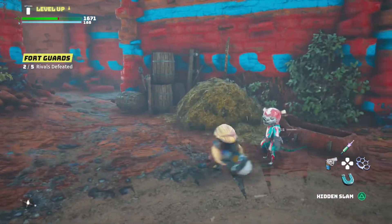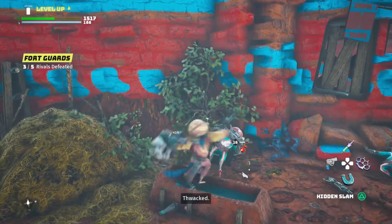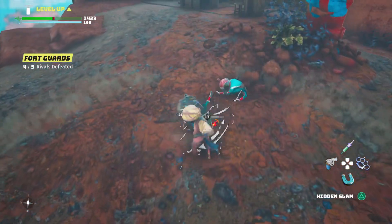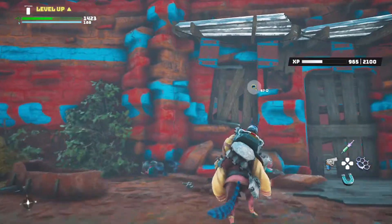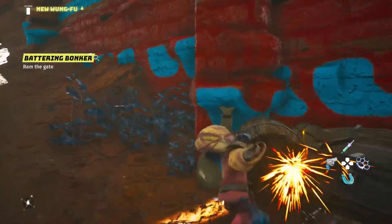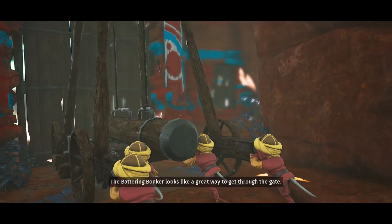I'm going to quickly hurry before I die. Get in there — don't pretend to be dead, I know you're not dead. Come on buddy, there we are. To feed them all. Quickly just grab something from this chest — I don't know, it could be useful. Nothing worked. The battering bunker looks like a great way to get through the gate. It really does — it looks amazing.